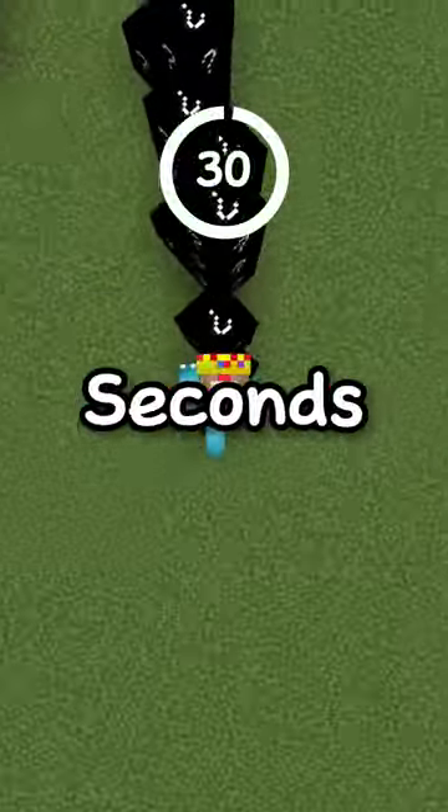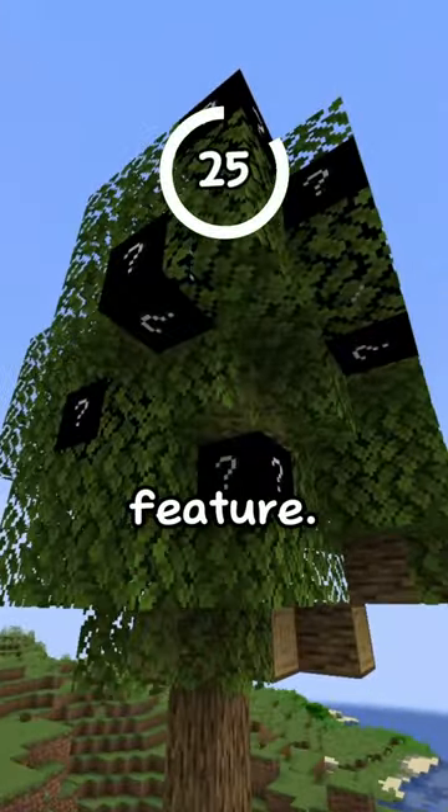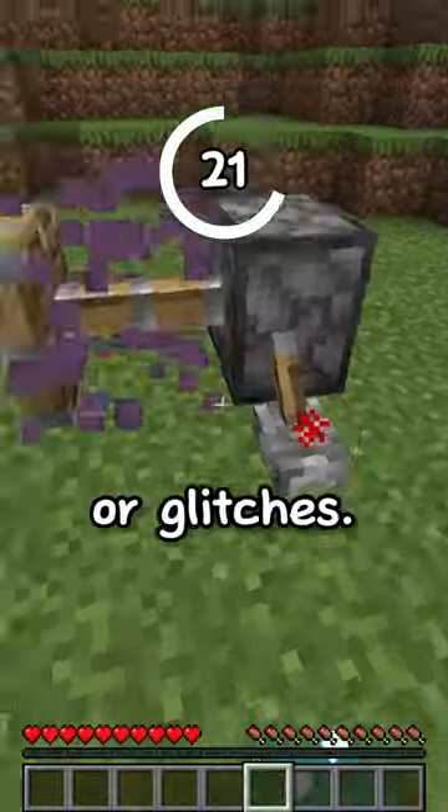Guess a Minecraft block in 30 seconds. Hint number 1: this block spawns in one naturally spawning feature. Hint 2: this block can only be obtained through either creative mode or glitches.